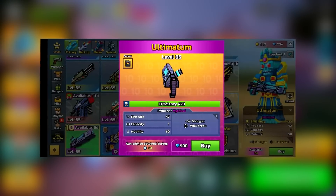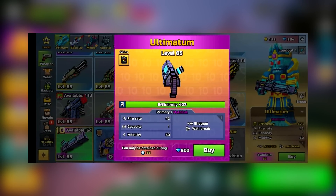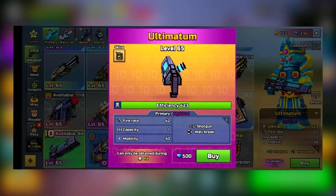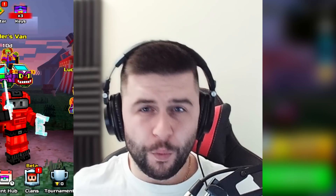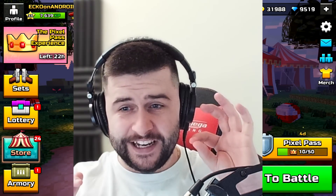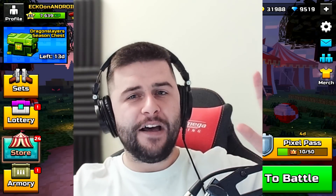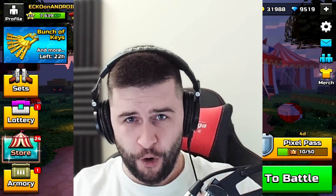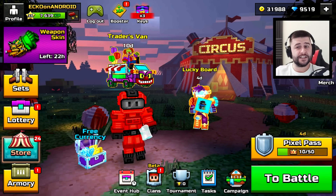This is not clickbait. For a limited time in Pixel Gun 3D, you could buy the Ultimatum for 500 gems. The developers messed up with the latest updates. Welcome everyone, my name is Pixel Echo. We're back on the Echo on Android account. The developers messed up, and now they have fixed this, but let me show you what went wrong. That was a screenshot I seen on the official Pixel Gun Discord page.